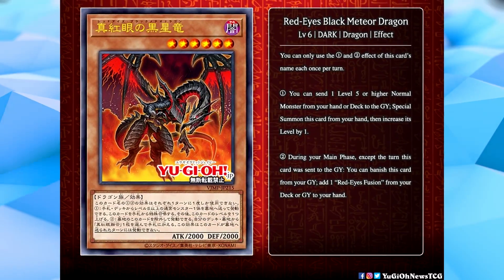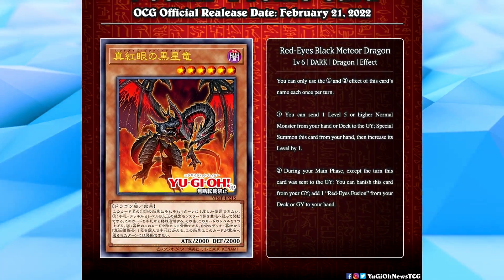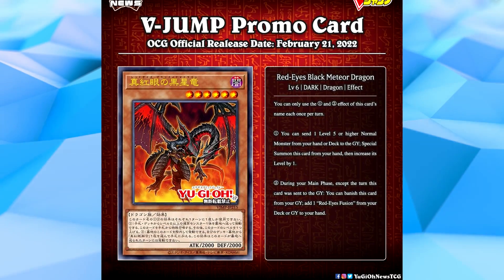During your main phase, except the turn this card was sent to the graveyard, you can banish this card from your graveyard to add one Red Eyes Fusion from your deck or graveyard to your hand. If this card was revealed six months ago, I probably wouldn't have understood how it fit into the greater Red Eyes strategy, but luckily I did play Red Eyes a lot on and off stream, so I think I have a pretty good understanding of where this card fits in.